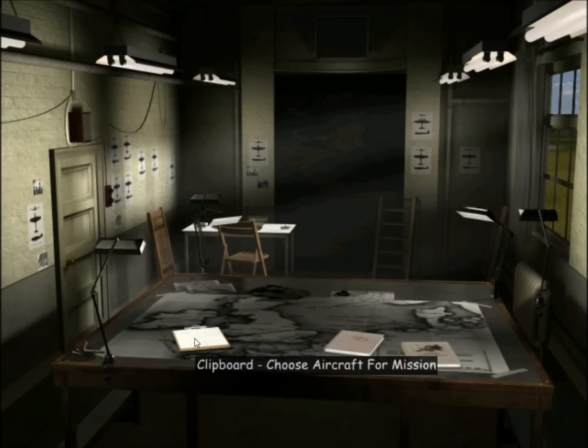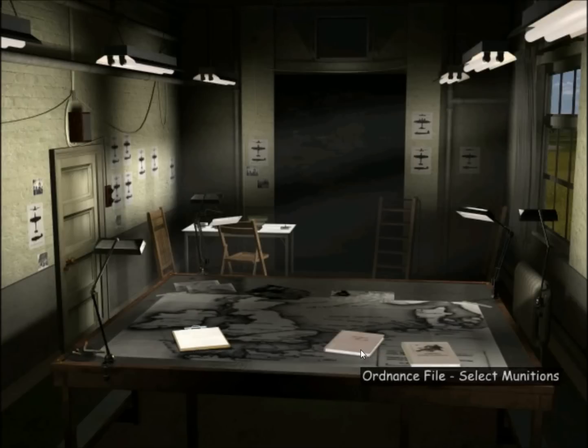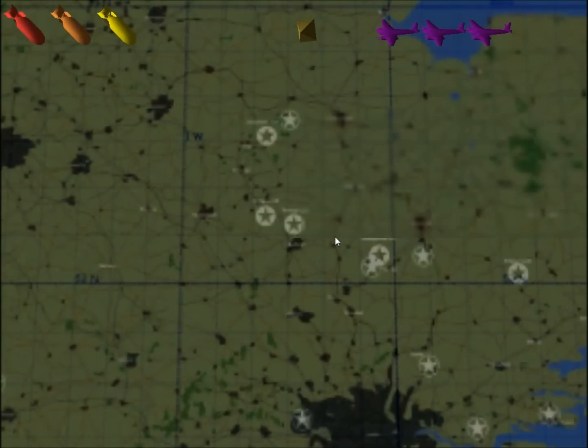We can choose aircraft. So if we have a damaged bomber that for whatever reason we don't want to scrap, we can exclude it from the mission. We can choose different ordnances. Sometimes you'll notice cluster bombs are good if you're trying to get rid of large troop concentrations and stuff like that. But let's go ahead and see where we're at. We'll plan a mission out.